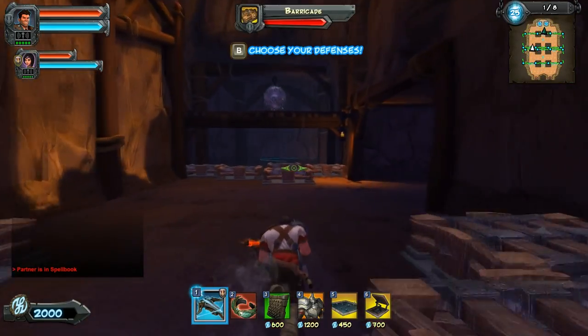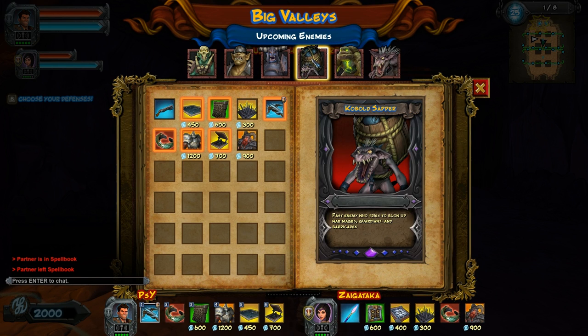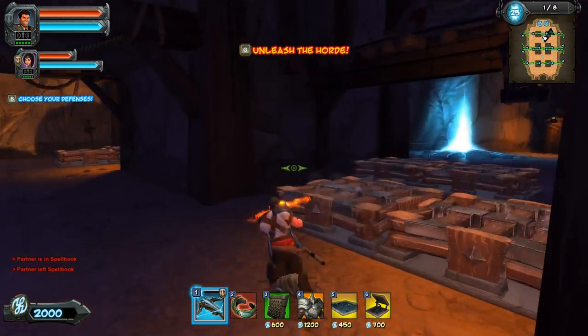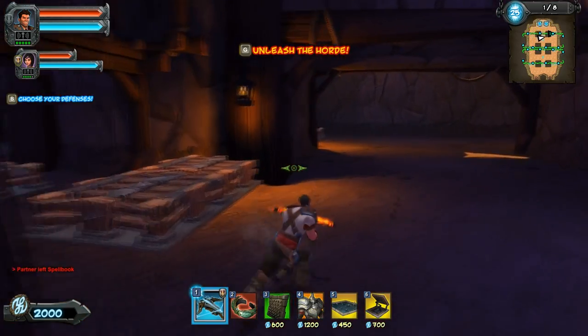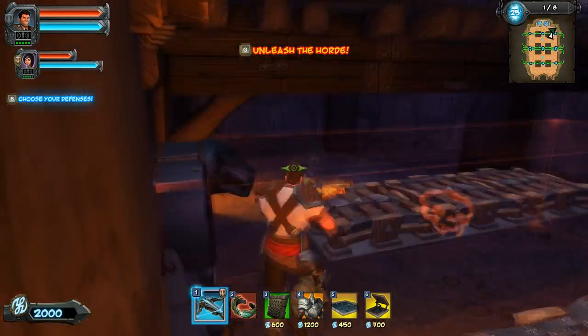We can use the dwarf guy we got last time - he throws explosive bombs at enemies. This doesn't seem like the best bomb level either. They have a kobold sapper - a fast enemy who tries to blow up war mages, guardians, and barricades. It's just like any other tower defense: some enemies will avoid barricades, some will try to destroy them, so we can funnel them all one direction. Setting a trap right there makes sense.